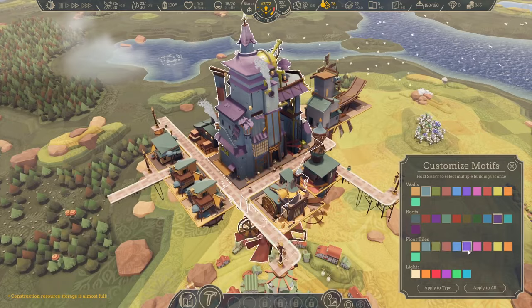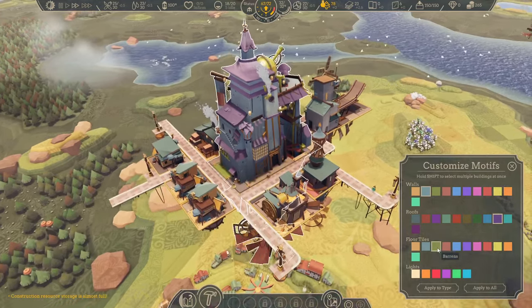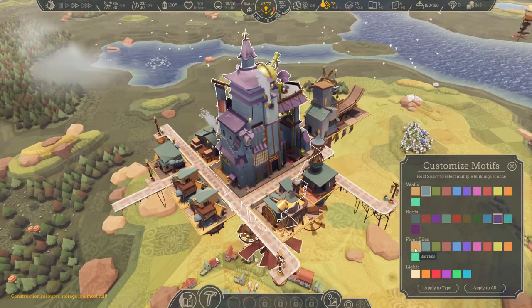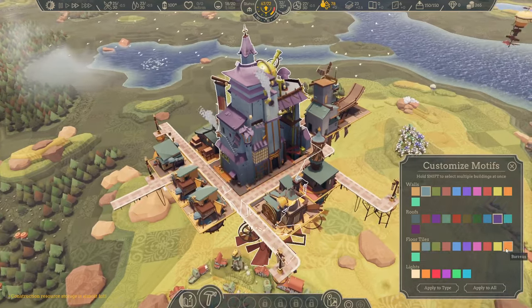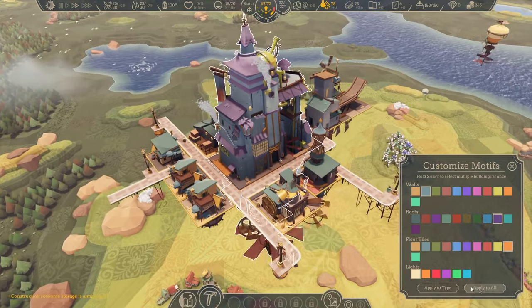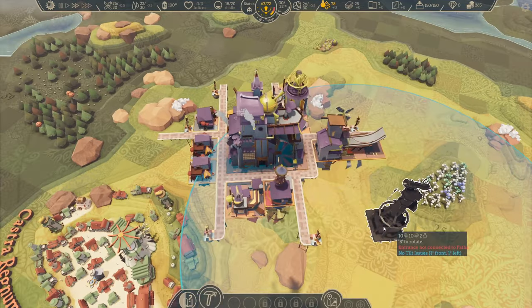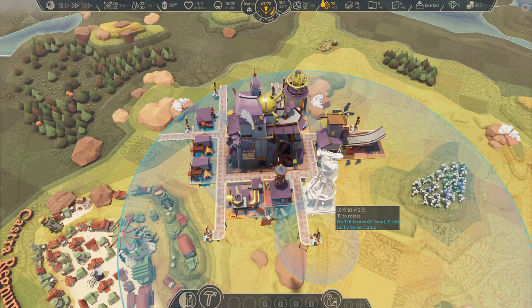Here we are coloring things. It's a set number of options, but that's all right — at least we can apply to everything at once once we've made our decision. We can apply to type or apply to everything. We could get a really colorful place if we apply to type and have different color schemes for different building types.